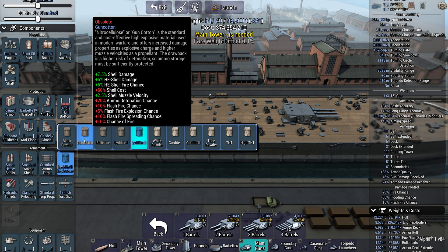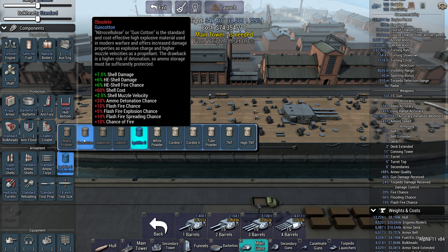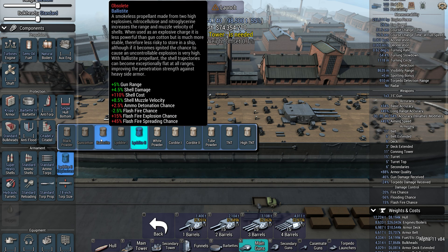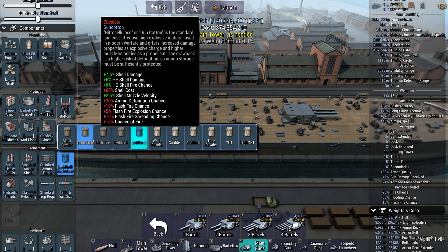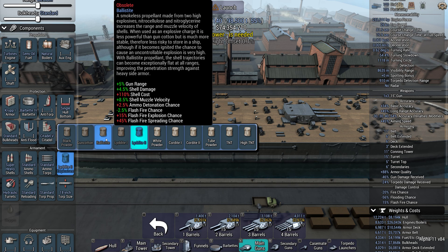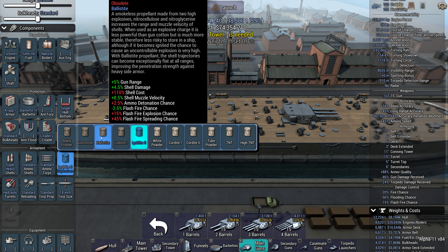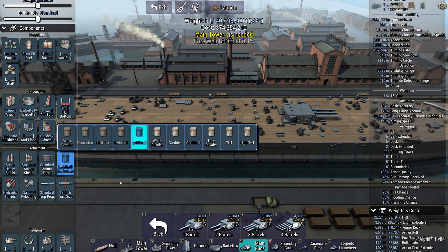Then you get into the tier-one options: gun cotton and ballastite. Gun cotton increases your damage and muzzle velocity, whereas ballastite increases your gun range a bit more. So gun cotton is good for damage, and ballastite is better for range. Ballastite is also slightly safer, with a minus 2.5% flash fire chance compared to gun cotton's plus 10% — so gun cotton is a little more dangerous but gives you increased damage.